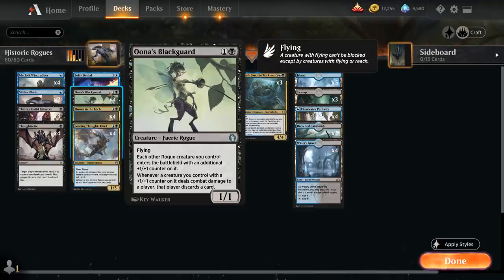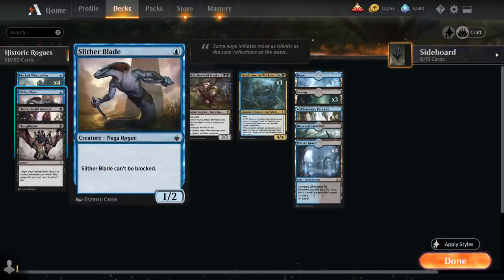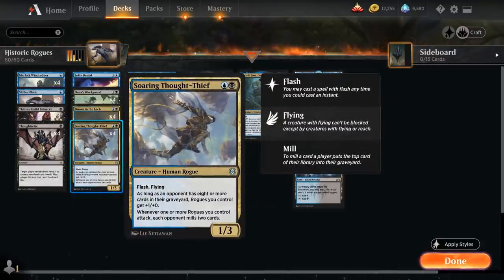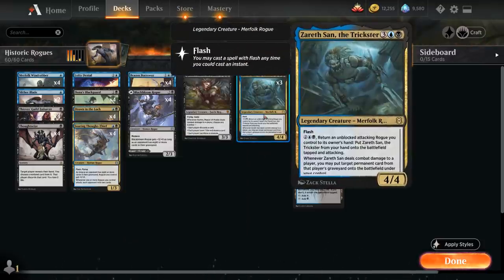So the Blackguard rewards us for playing lots of small evasive creatures. Speaking of small evasive creatures, we also get to play with two copies of Slitherblade — one mana for a 1/2 naga rogue that cannot be blocked — so this is perfect to combine with our Una's Blackguard, and it can also synergize nicely with our Thought Thief to keep milling the opponent each turn.